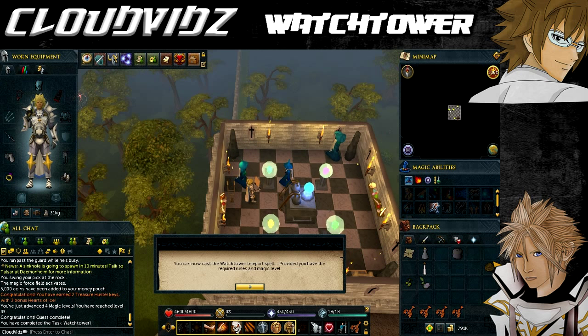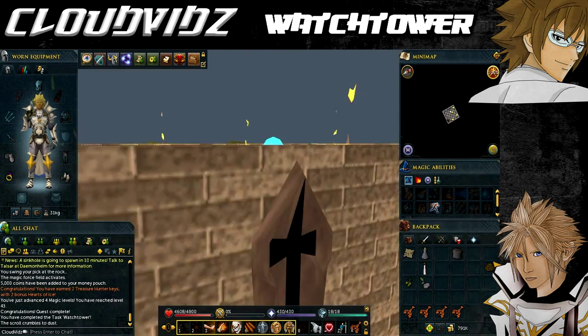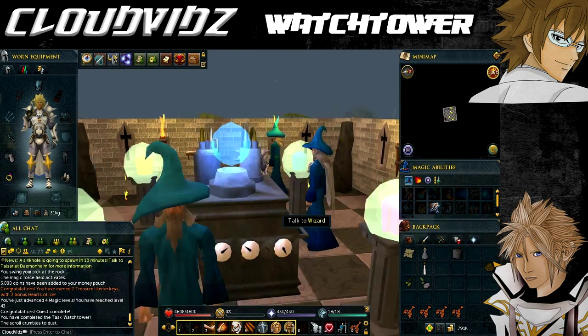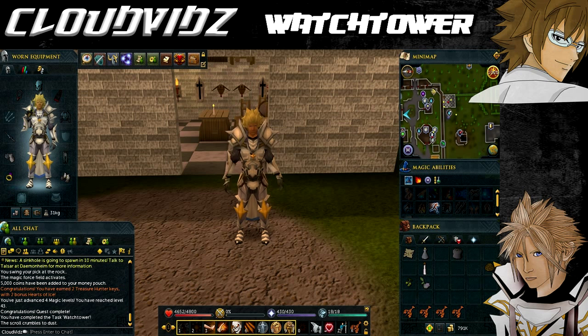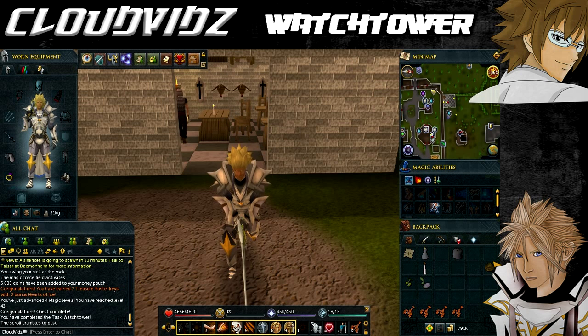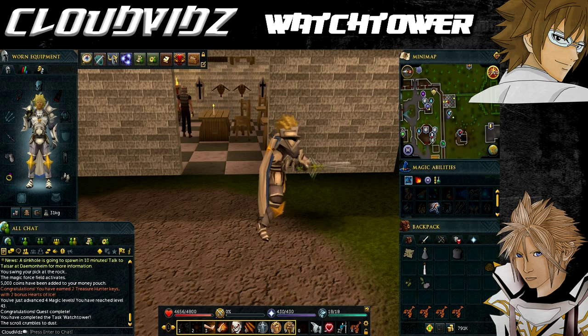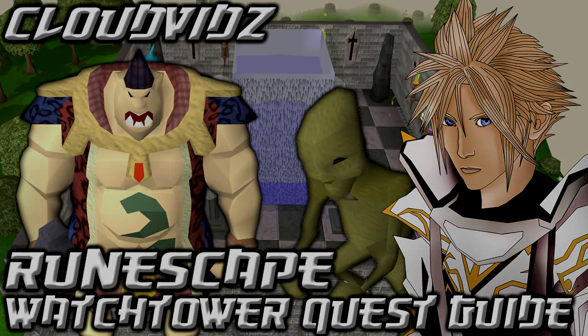Overall, this isn't a hard quest — it's a bit long, mostly due to navigating all the Scavid caves, but not really that difficult. The Magic experience reward is pretty good, and the four quest points help if you need a certain amount for other quests. The Watchtower teleport spell will directly teleport you into the watchtower once you have the required Magic level and runes. If you get stuck, leave a comment below and I'll help you out. Thanks for watching — please like, comment, subscribe, and share with your friends!